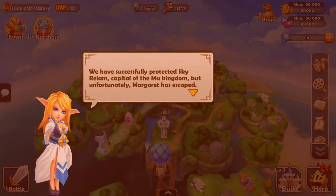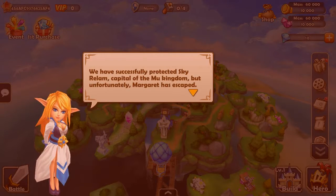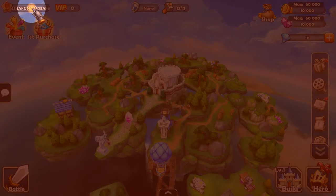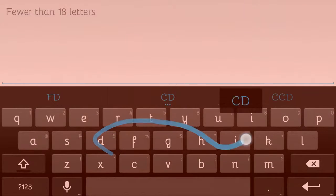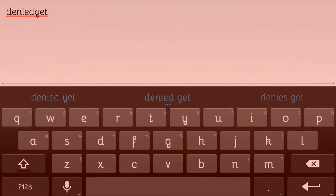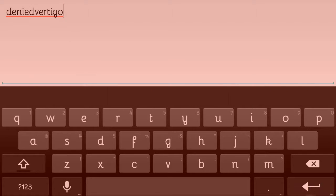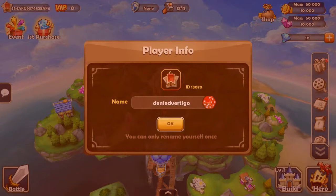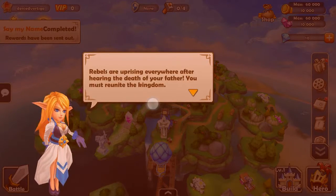We have successfully protected Sky Realm — realm, realm, realm — is that a typo? Capital of the new kingdom. Anyhow, the swipe keyboard did not cooperate for name entry. I went with 'Denied Vertigo' — pretty sure that name is available since no one else is that insane to use it.